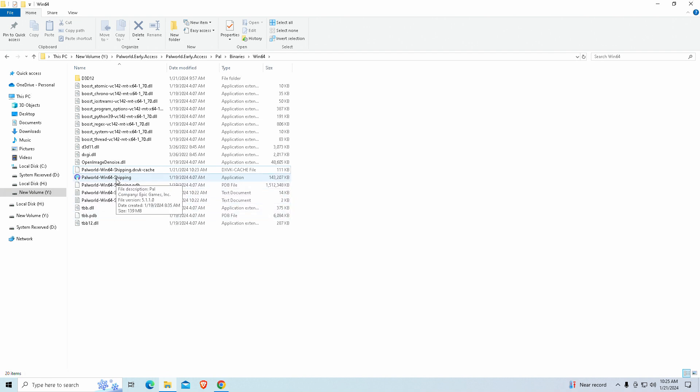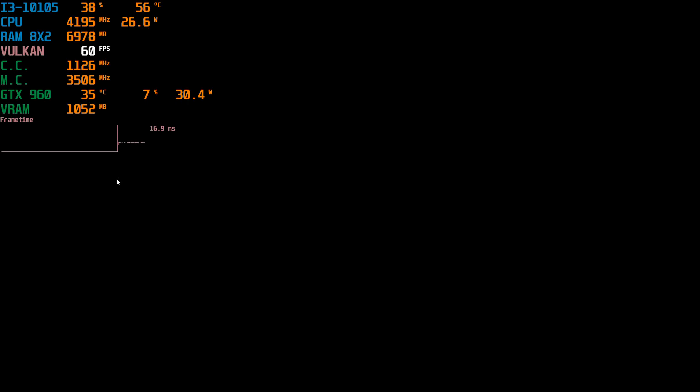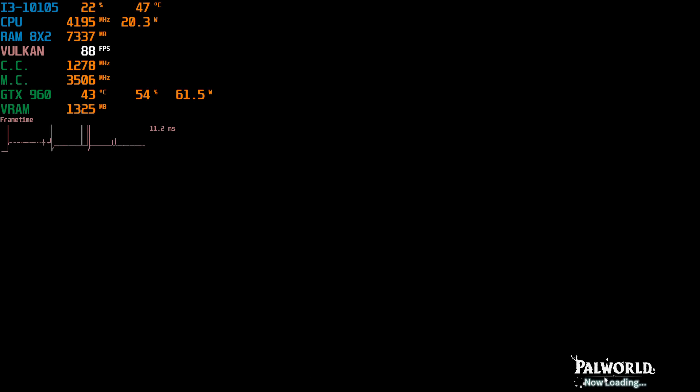I benchmarked this game on everything I had except for my Intel HD 620, and it struggled. It may work for guys with Intel HD graphics instead of just dedicated graphics cards — I'm not sure. I never had this issue with any other graphics card I had; it's just the Intel HD 620. But anyway, I would normally click on the Palworld application and after downloading it, there would be a black screen.